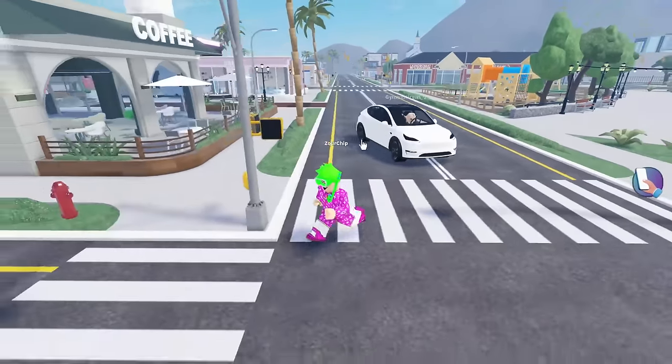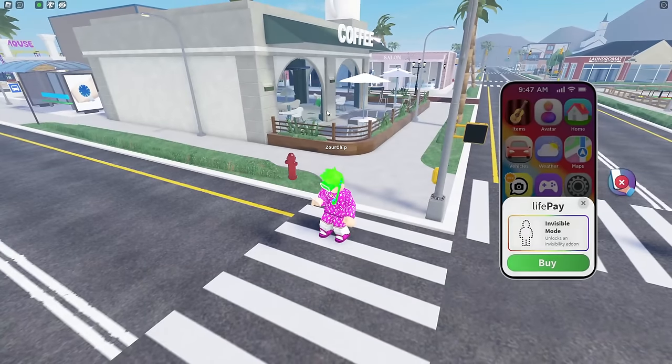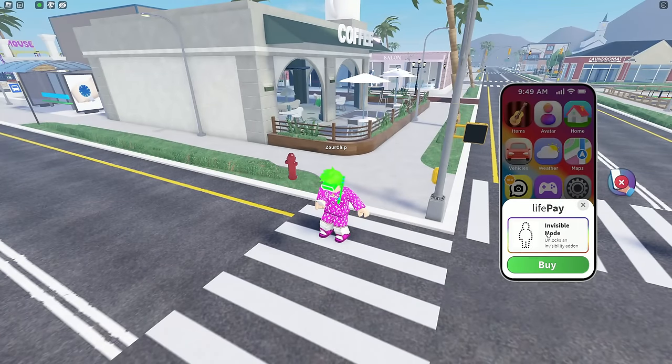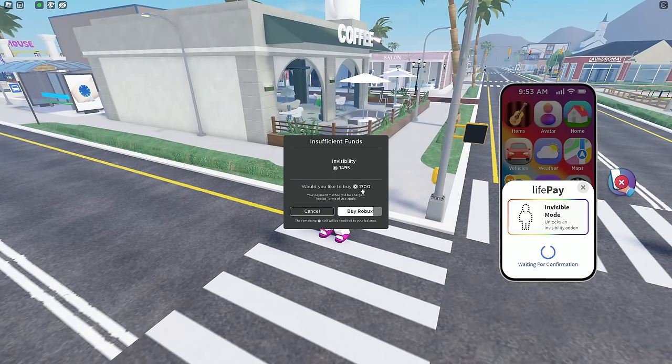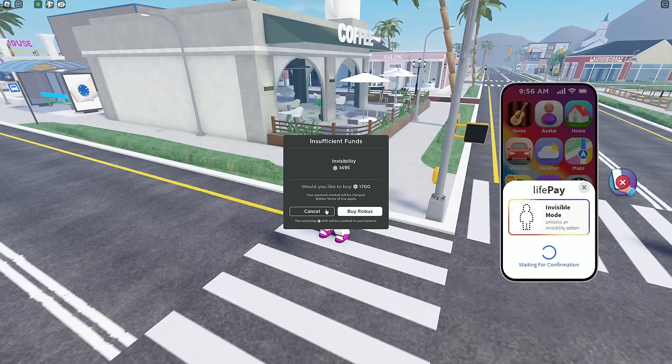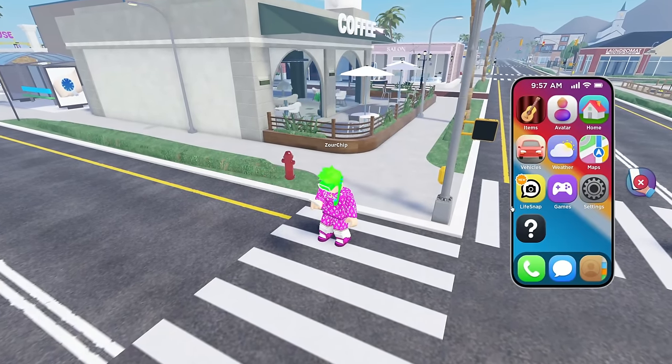Like we can see here, they got real car models and stuff like that. So let's go check out the UI. Here we can see we can buy a game pass — invisible mode unlock. Let's gonna buy that. 1,700? Are you crazy, dude? That's way too much money. I don't have that kind of money.